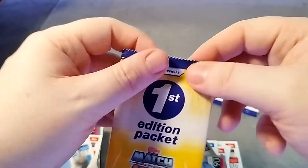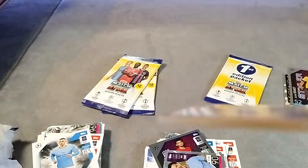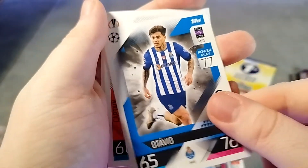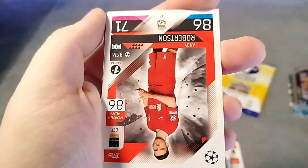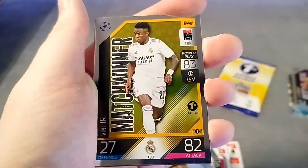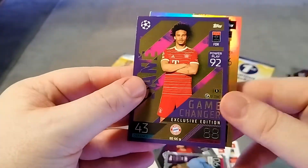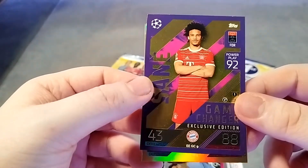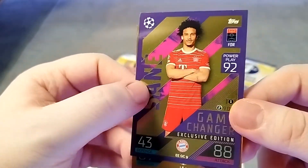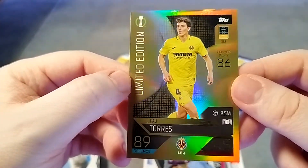Then we're into the First Editions. Let's open this one up and see if we've got anything good. There is the code for you. Then we have Otavio - exactly the same card obviously but with the First Edition on. Odegaard. Andy Robertson. We have Immobile. We have Vinnie Jr. And then we have a Game Changer Leroy Sane, which is exclusively inside Lucky Moe packs - don't know the odds on this, but it's a nice card. I think we've already got it, actually. And then we have the Pau Torres gold card.